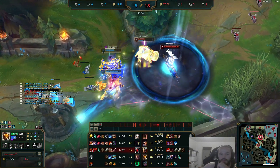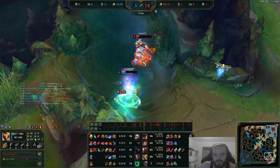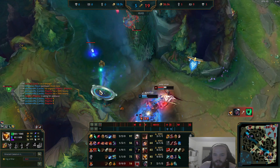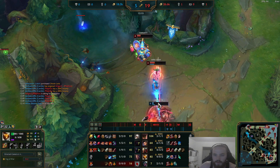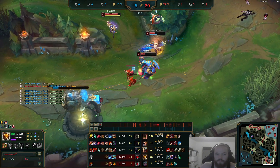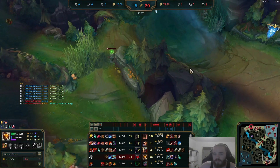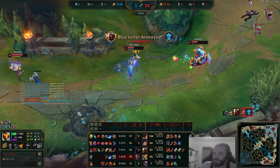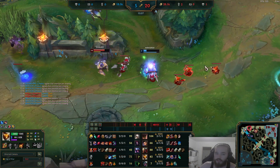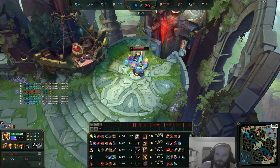We hit Q, hit the ult, and we can just portal out — Thresh is following and just dies. It's so hard to take the Bard portal: you will get stunned when you come out. If Bard's Q is up, do not take the portal. Some people think they can take the portal and then flash straight after — it doesn't work. Bard can Q before you're out of the portal. I see Fioras do this a lot; they think they'll W when they come out, but you're already stunned when you exit.